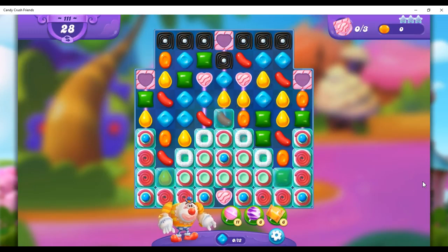Hi friends, this is Susie, your Candy Crush Guru, here to help you solve the puzzle of level 111 in Candy Crush Friend Saga, where we have 28 moves to fill 3 empty hearts. So we don't really focus on the empties, we focus on the hearts, and we try to make as many strikes against the hearts as we possibly can.